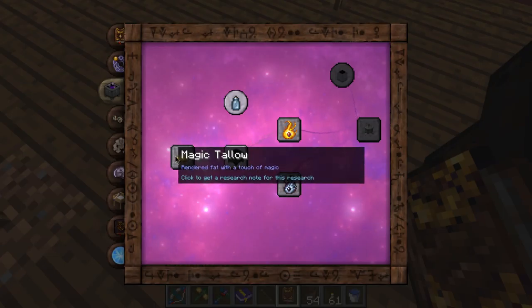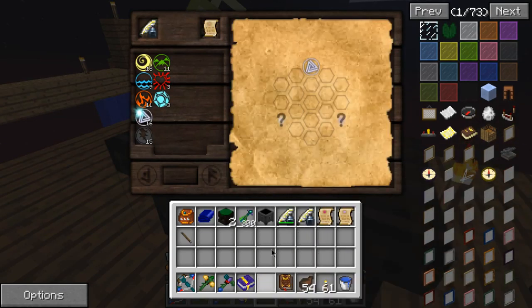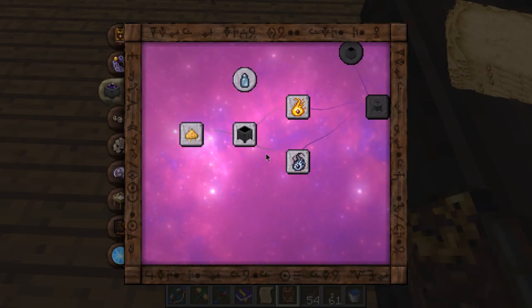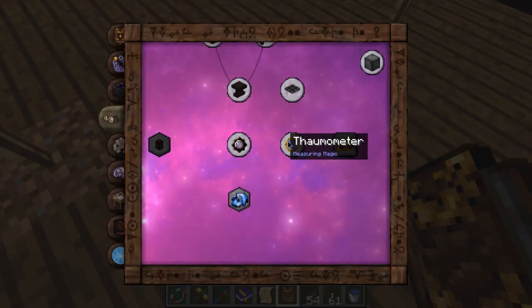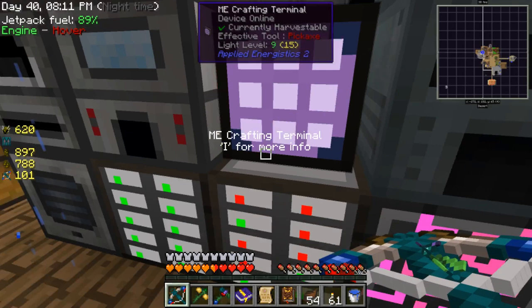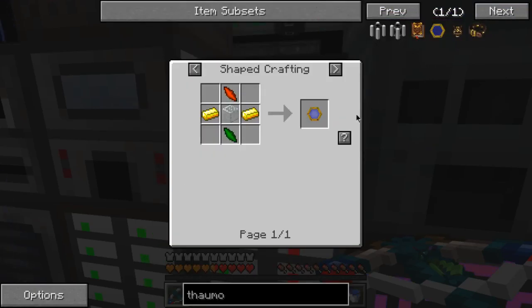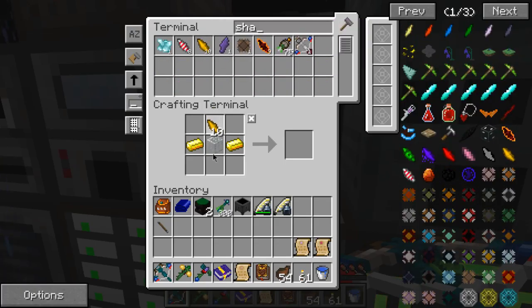Oh, alchemy — this is some interesting stuff! I already did that. So this is the new one. I need one of these — I have some shards I think. What was it called? Thermometer? Wait, I have no shards... I swear I had shards. Look, I do have shards! Oh, it's forbidden magic — come on, it's the same thing.